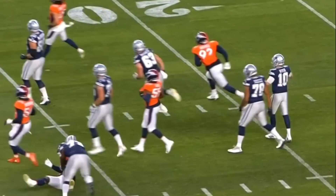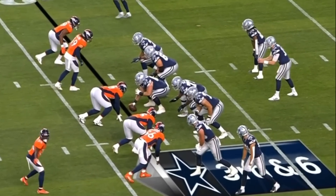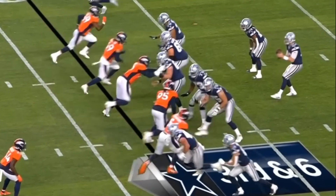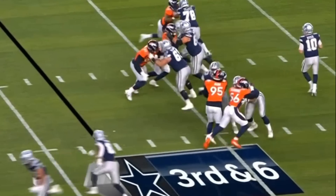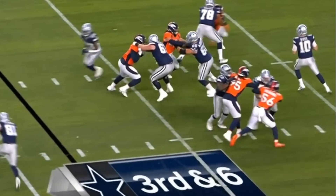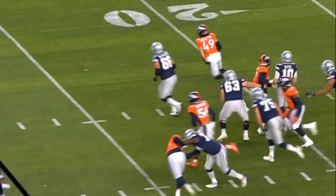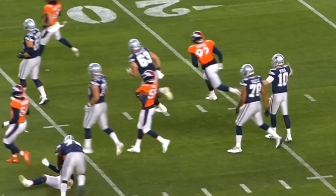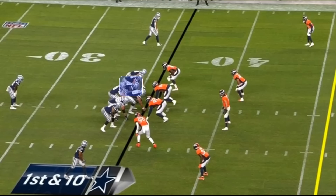The first rep we're going to get into is the play where Tyler Smith pancakes number 95. Smith is going to a 45-degree set and number 95 is going to try to double-hand swipe Tyler Smith, also known as a side scissors. Obviously that does not work. Tyler Smith uses independent hands, which is something that's very critical for offensive linemen, and from there Smith just overpowers number 95 with his natural strength, turns 95, and puts him into the dirt. That's a really solid rep.